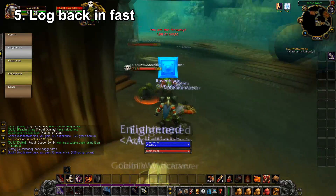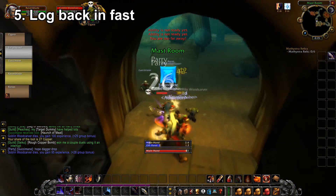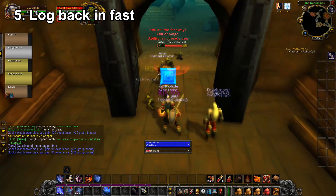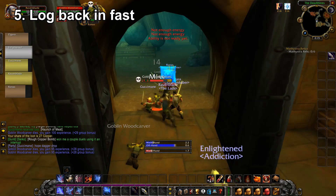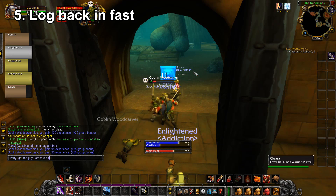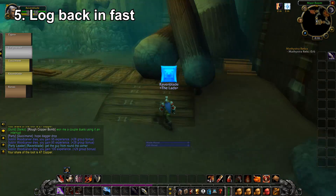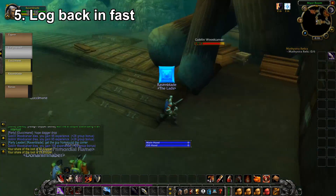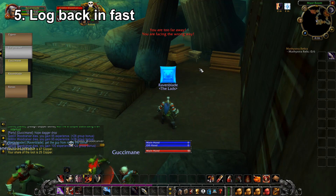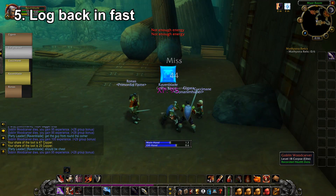The last trick is logging back in fast. The servers have been going down at about three o'clock in the morning Central time — two o'clock my time — and I've been learning how to log back in extremely fast. What you should do: put your password on paste so you can press Ctrl+V to enter it, and then just keep logging in — don't go back to the Battle.net launcher. Stay on the login screen and keep trying. When it gets closer to the 15-minute mark, start spamming the login button, and eventually you'll get to a login screen where all the servers show as offline.